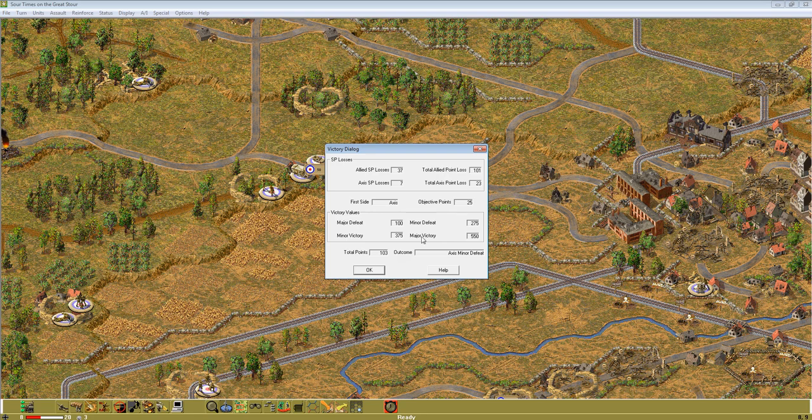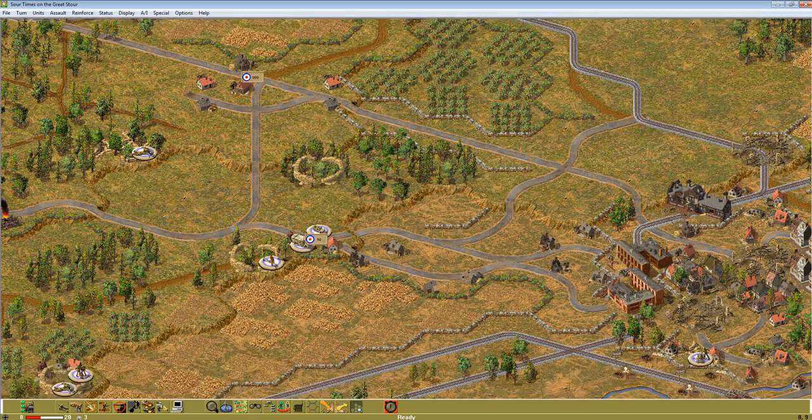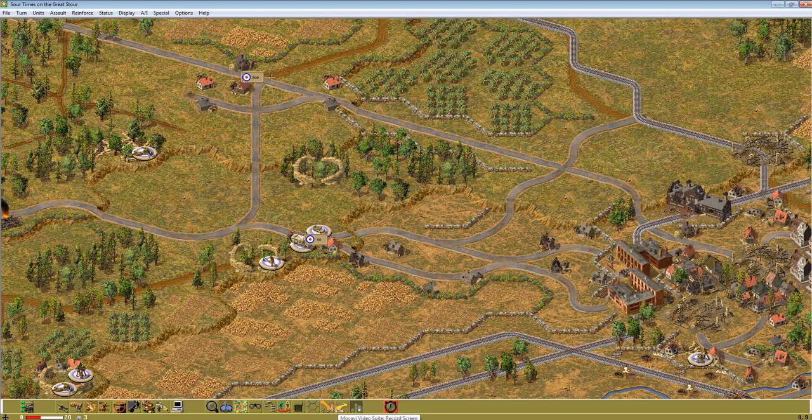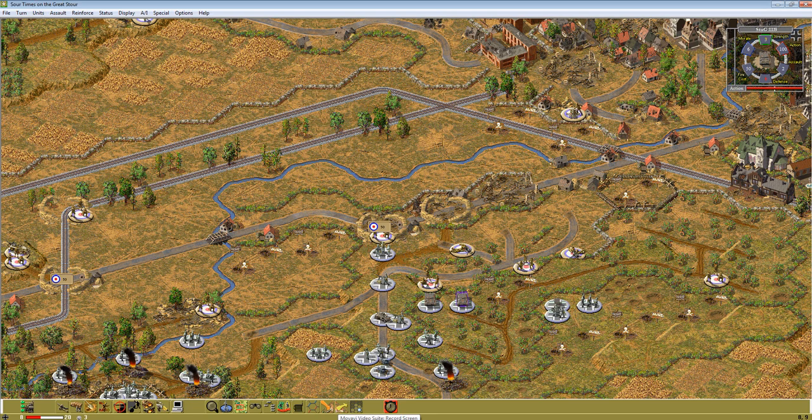Because then it's another 100 to the minor victory, and half of that could be gotten here. So it looks like minor victory is attainable without having to get this objective, I think, just given the quantity of British units. I try to keep my eye on the ball — how do you win? How are we winning? Are we ahead of schedule or behind schedule? And adjust the strategy as needed.